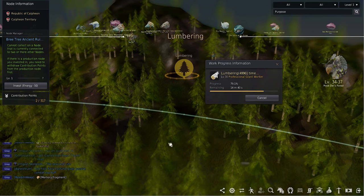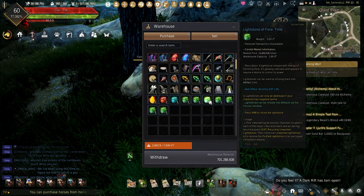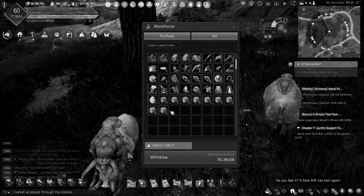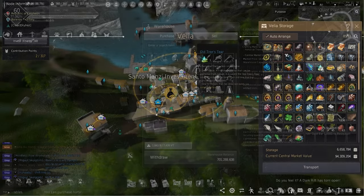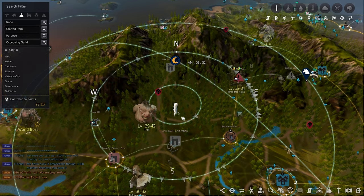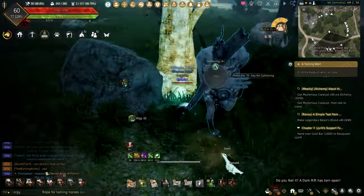You might be able to find some of the new life skilling artifacts and life stones out here. I'm currently still hoping to get what I need — if you're having more luck than me, comment down below and tell me about it. My luck is always so bad. If you're in an active guild unlike me, this is a great way of collecting the old tree's tears.